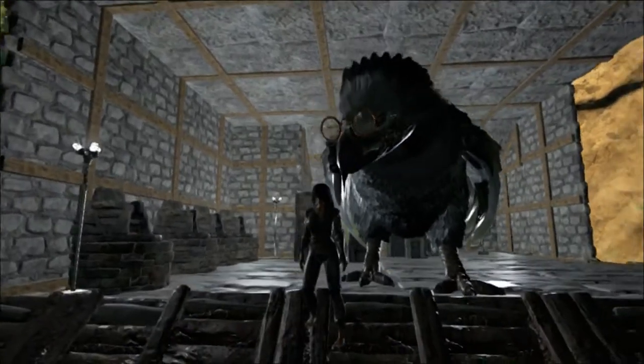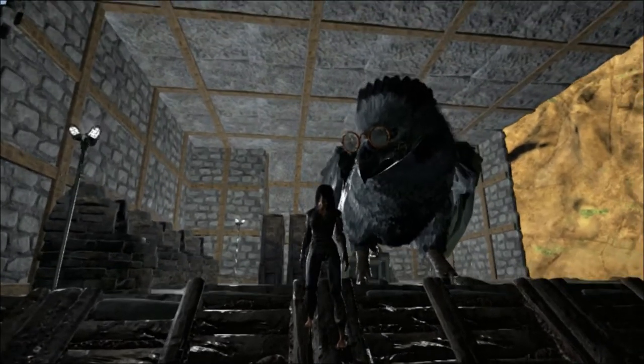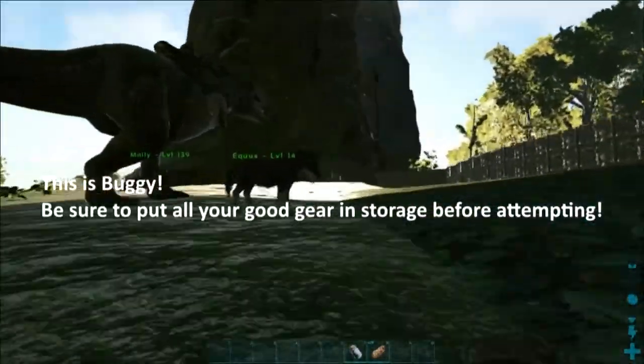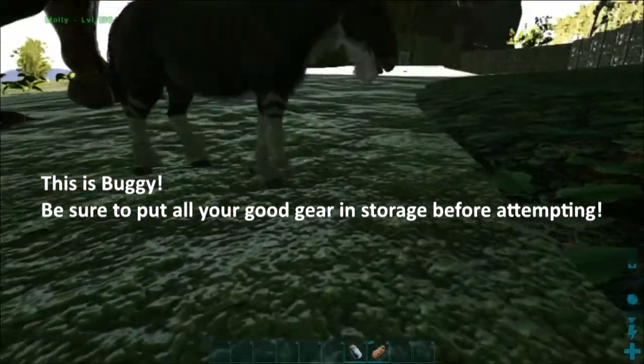Hi everybody, this is FatFrog and today we're going to talk about how to rescue animals that have fallen through the map in ARK Survival Evolved using console commands. Now you might get lucky and not have to need it. In the case of my Equus here, he fell through but he was just right down there, so all I did was call him and then he came out.